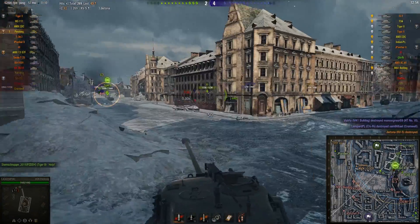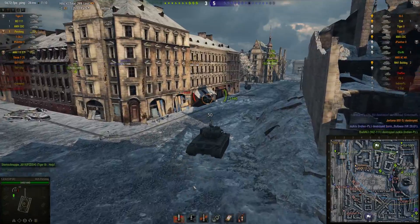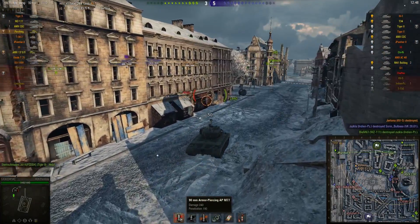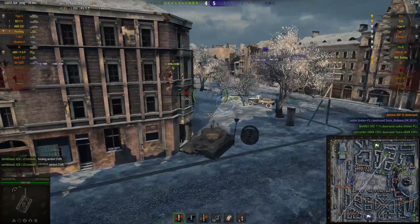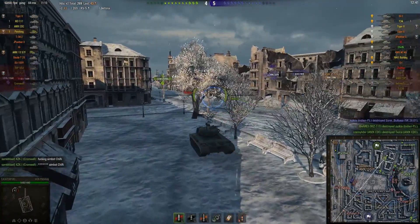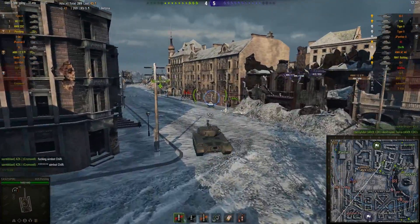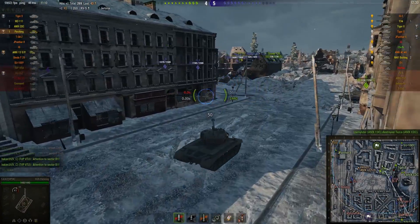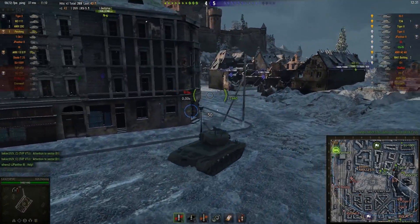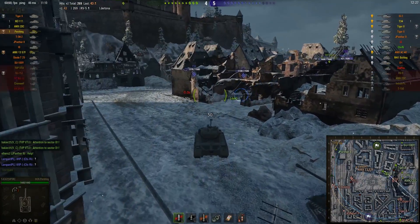As I was saying earlier, the Pershing doesn't excel fantastically at any particular task. It has a decent enough cannon for tier 8 — 190 pen, average damage of 240. The pen is slightly on the low side and damage is okay. But this tank is nicely maneuverable and agile. Its armor isn't fantastic, but it has a decent hit point pool, and just because the thing is such an all-round good tank, you can generally use it to good effect.